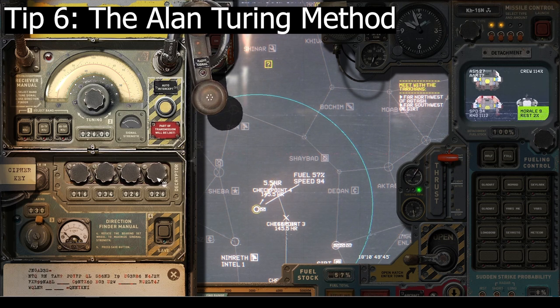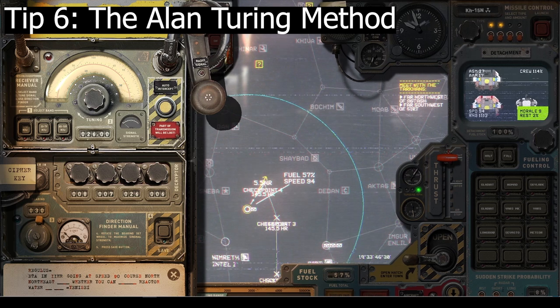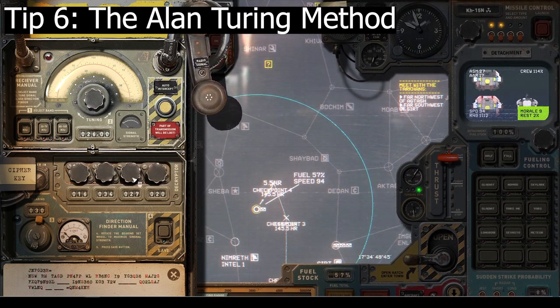And the final tip: the Alan Turing method. When you receive encrypted radio transmissions, the normal way is to decipher them using cipher pieces collected from fallen ships. But I got to the point where I was excited to get a scrambled message, because it was a chance to spot words that might be in there — words like 'north,' 'route,' or call signs you've recognized. Start writing down words you see often in radio transmissions, and when you get one without cipher keys, dedicate a little time to figuring it out. It's really rewarding when you find the message.